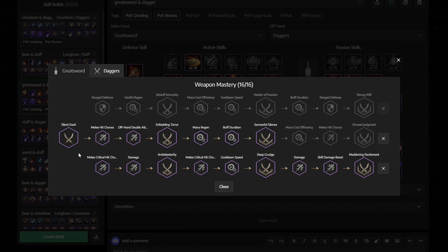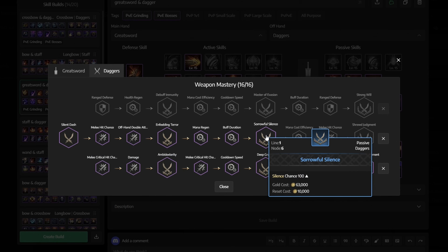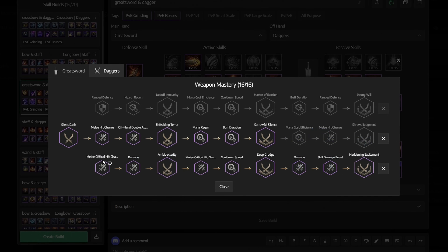The rest of your skills are not as important, so just upgrade them as you progress through the game. Remember to always upgrade all of your skills to blue first before moving on to purple.